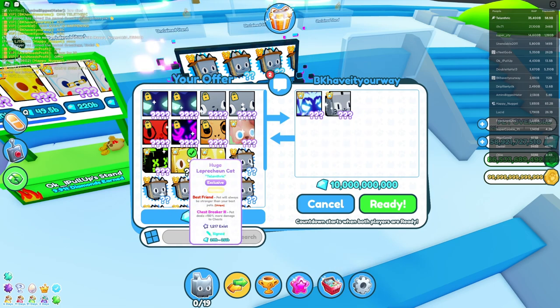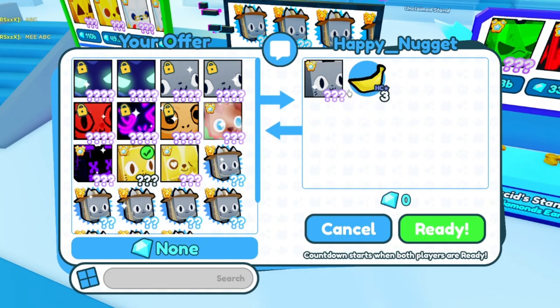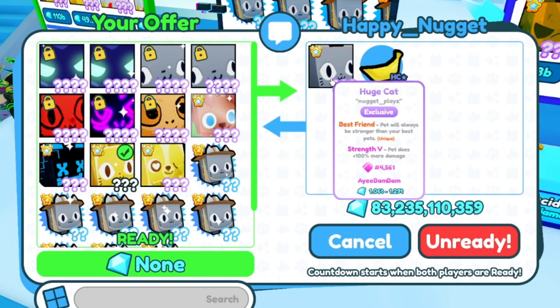The RAP is back — it dropped a little but he added a bit more. That's like 100 billion now. I said ABC to offer and he instantly put both of these. Is he gonna offer them or ask me to sign them? Let's see — is he actually gonna do this?